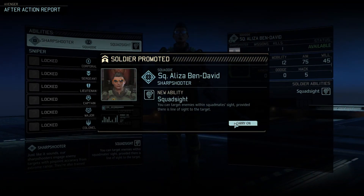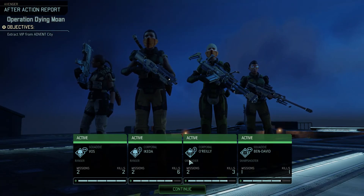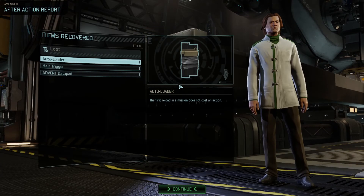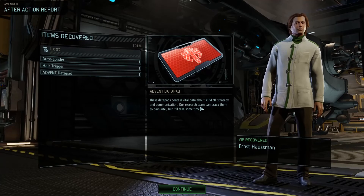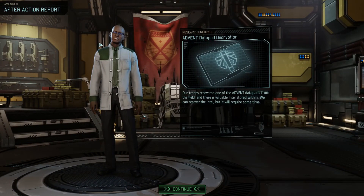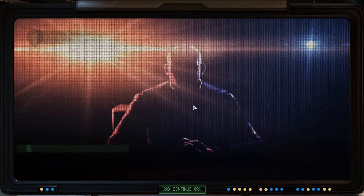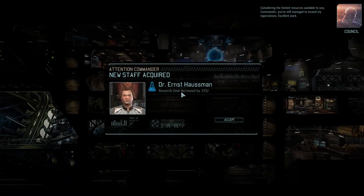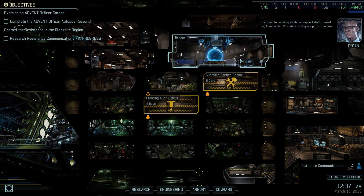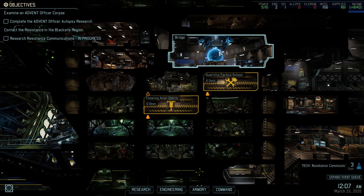We've also got another sharpshooter promotion, so we've got plenty of sharpshooters - about two of each class now. We got the auto loader from loot, and Earnest here can be our second scientist after Targon. The datapad can be researched for Intel. Research time has been decreased by 33%, which is very useful.